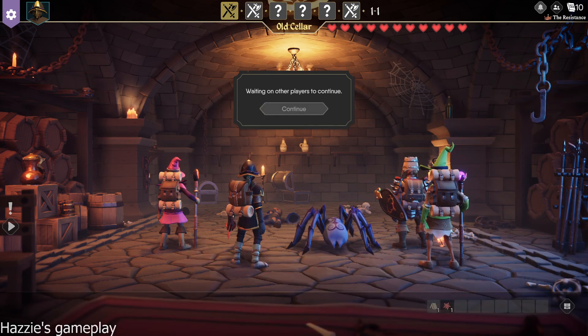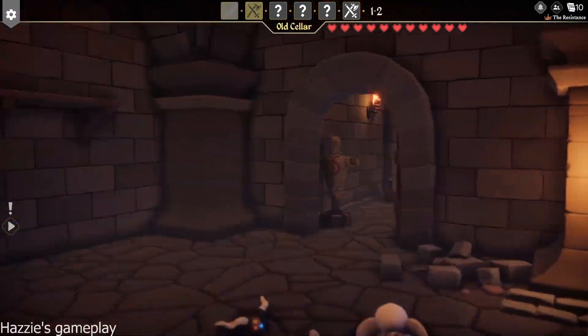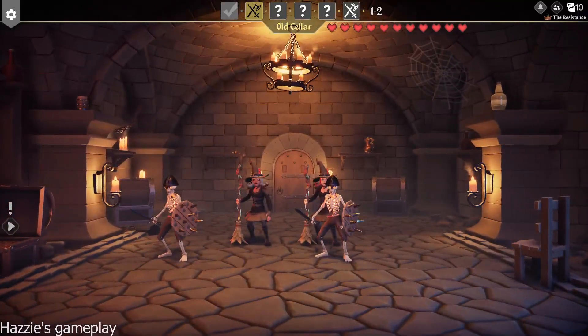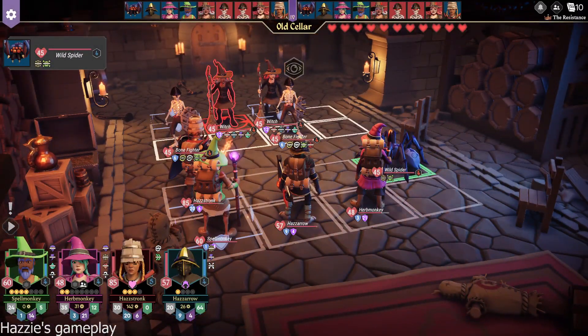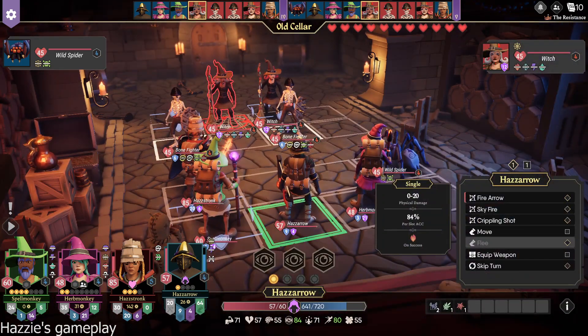All right. Are we ready? I think so. We got a fight coming up next. Oh, good entangle, Bob the spider. I have named our spider Bob the Spider. Yeah — so we get to go before they do. I think the bone fighters — hitting them, they might do physical damage back. So you might want to avoid hitting them with Estronk.